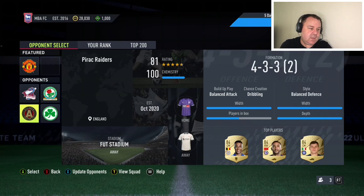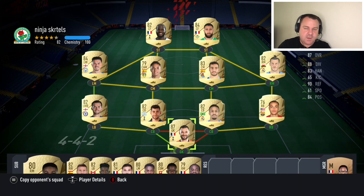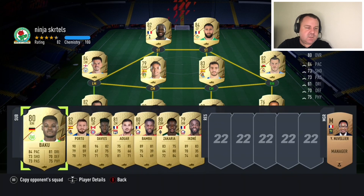When deciding what difficulty to play, don't just take the squad battles screen at face value. Click in and view the full squad. A team might show as 82-rated with 100 chemistry, but if you look closer you might find a full team of silvers with superstars only on the bench. Because of those bench players the overall rating stays high, but really you're facing a 68-rated silver team. Play that on the highest difficulty you can and thank yourself for the easy points.